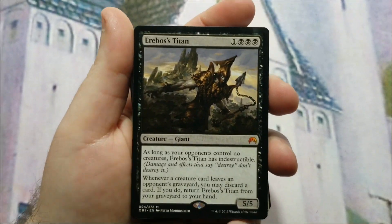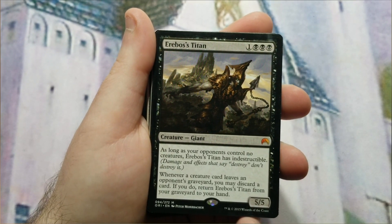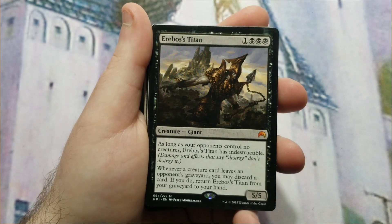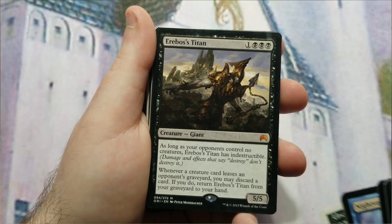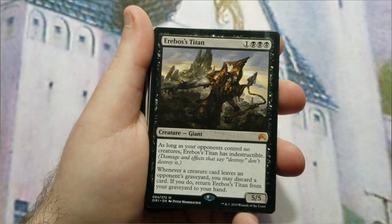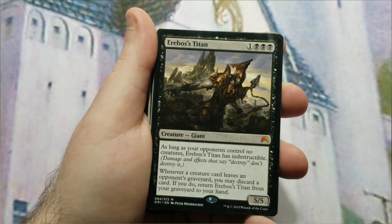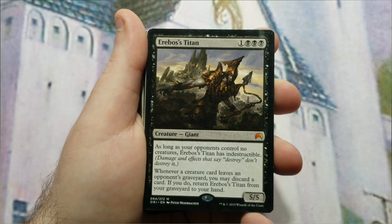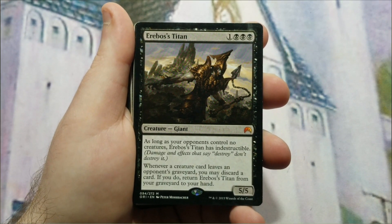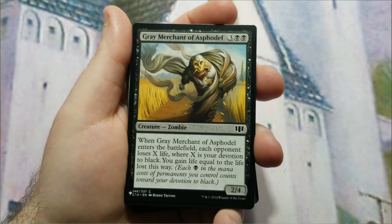Arabos Titan costs three black mana and one of any — a 5/5 that is indestructible as long as your opponents control no creatures, which isn't always relevant. It's mainly here as a four-mana 5/5 and I have an upgrade note for it. Additionally, whenever a card leaves an opponent's graveyard, you may discard a card to return Arabos from your graveyard to your hand for recasting — a repeatable but situational ability.